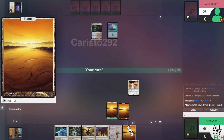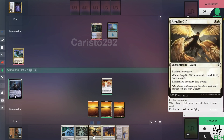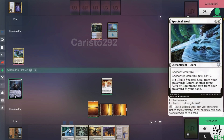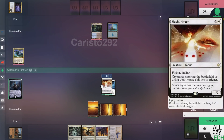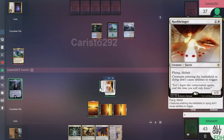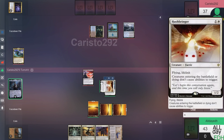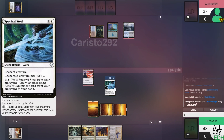Untap, draw. Opponent didn't play anything. We have three Plains out. Assuming he still has a counter in his hand, we'll attempt to play Spectral Steel on Hushbringer and swing for three, gaining three life from lifelink. We'll pass. He plays a removal spell targeting something with CMC two or less — that will be Hushbringer, going to the grave.